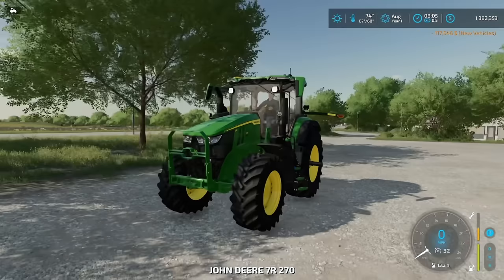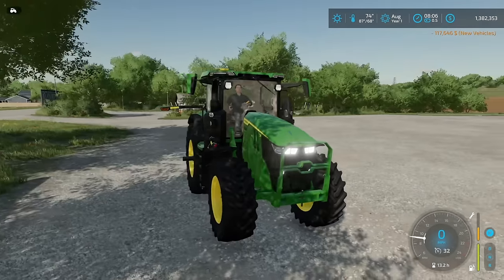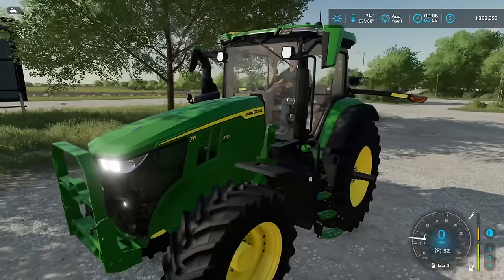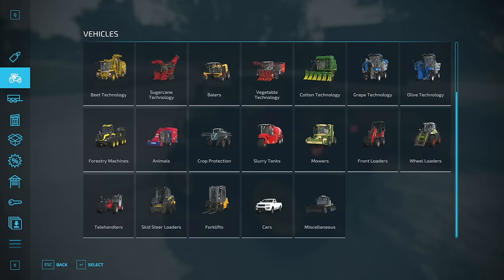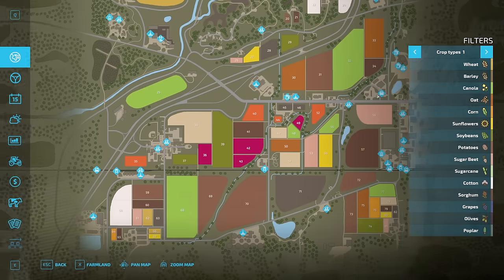We've made our first purchase. We're down to $1.38 million, but we have a tractor — a beautiful one that'll last us a while. It's even ready for a front loader should we choose to get one. But the first thing I want to do is find some land to buy. Before that, we need to figure out what we're even gonna harvest.